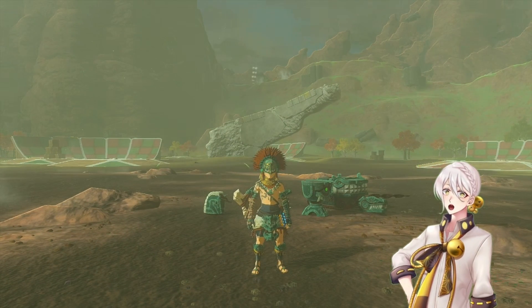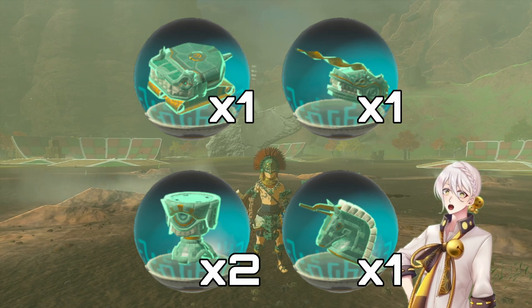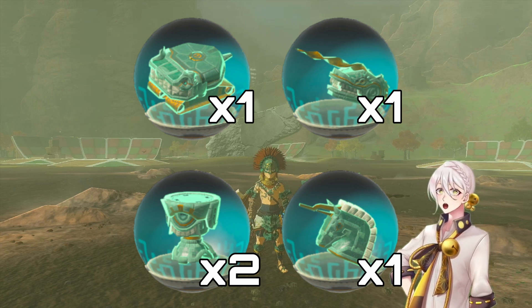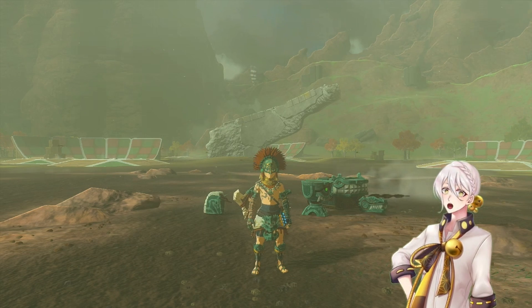For this build, you're going to need the same parts but with one additional construct head. So you're going to need one homing cart, one beam emitter, one shock emitter, and two construct heads.